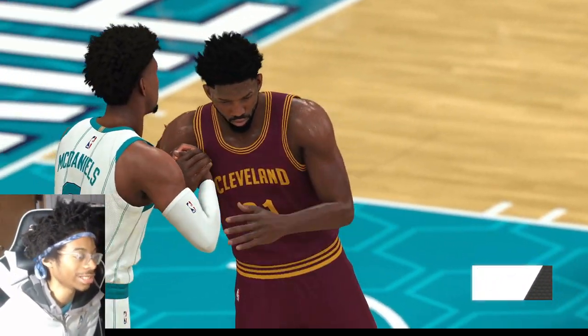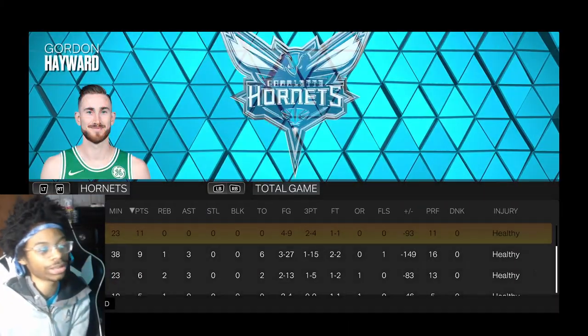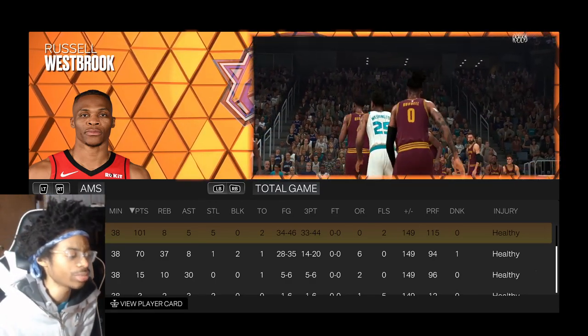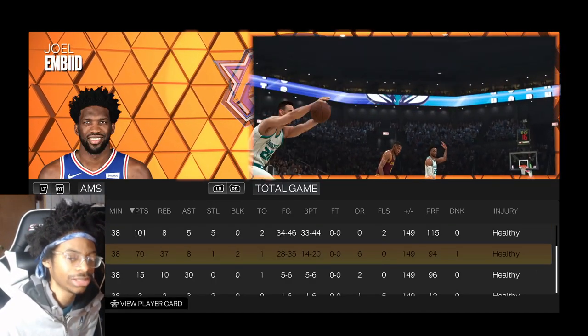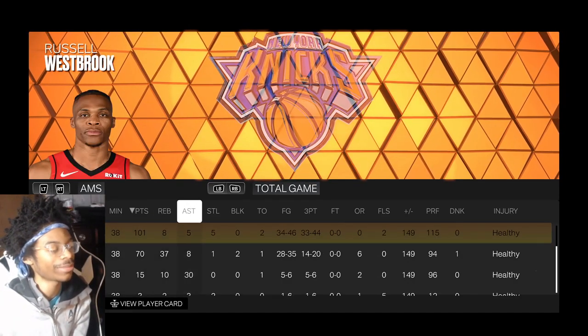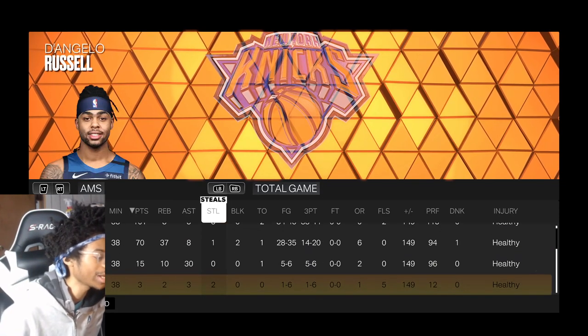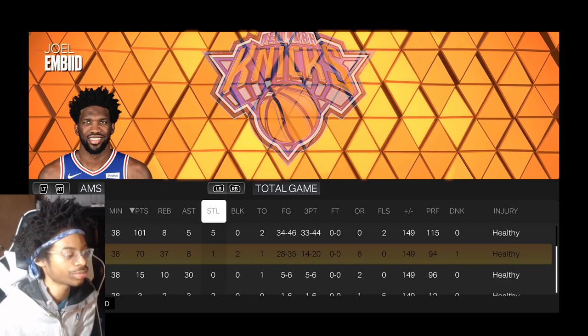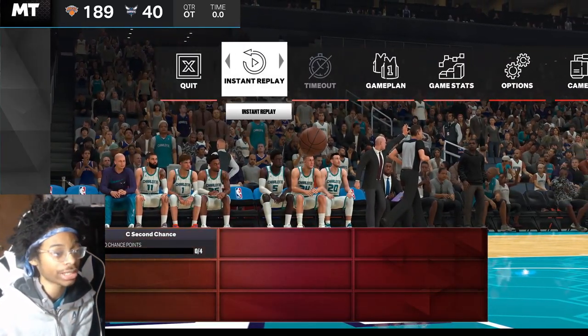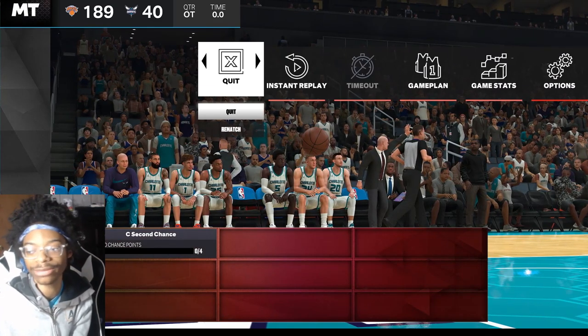Completed the challenge. I got 100 points with Westbrook — I'd suggest getting it with Embiid if you're doing it. A lot of y'all have pink diamond Embiid. I got two steals with D-Lo, I got the 100 points and the assists done. We got five of the challenges done. I'll show how to get the rest when we get to the main menu.